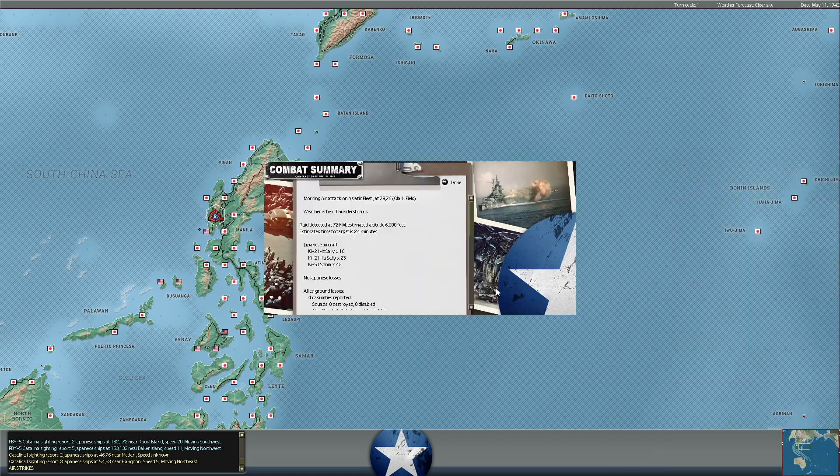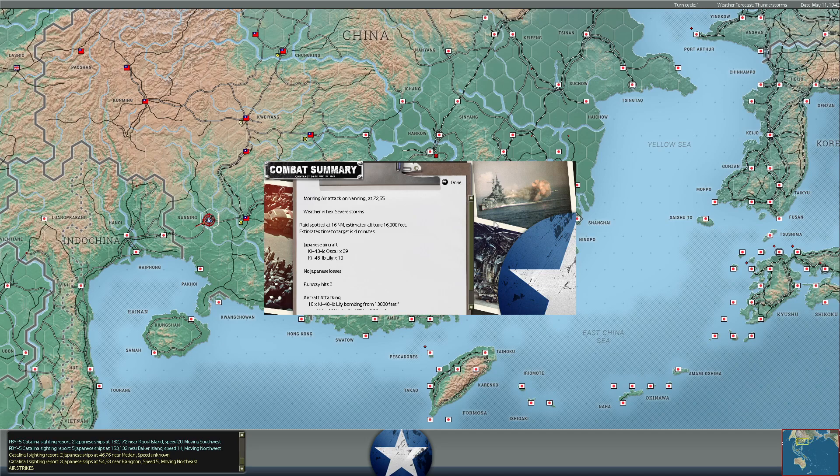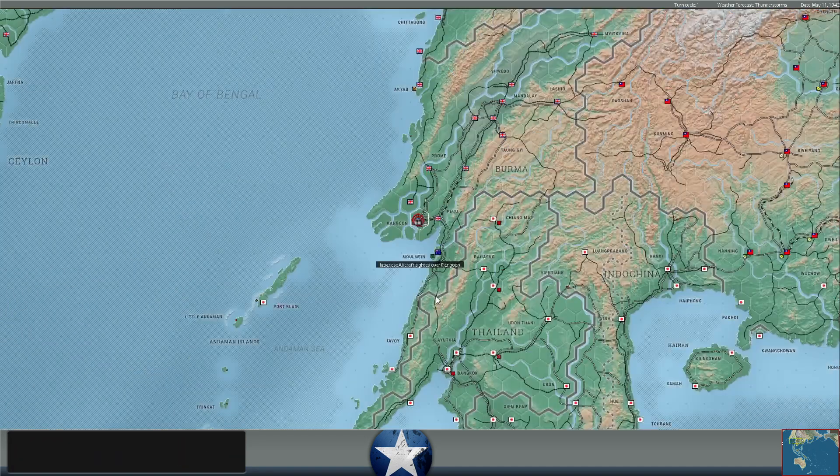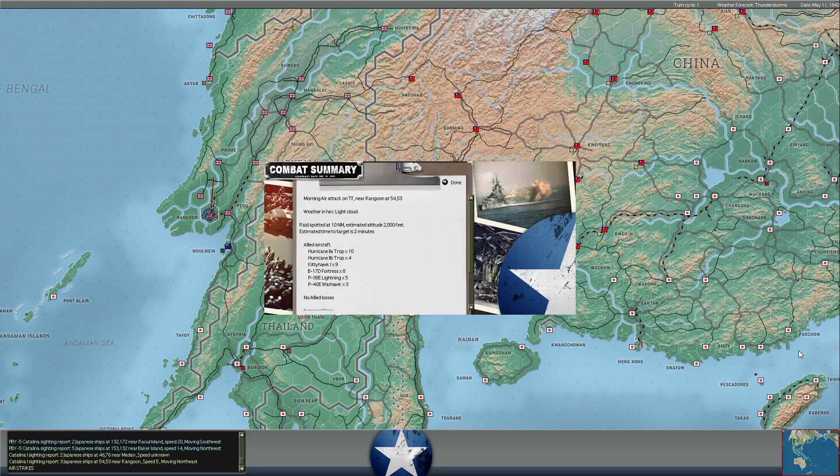Meanwhile, we've got some Japanese bombing going on in the Philippines, hitting our troops near Clark Field. Strategic bombers are also hitting the base at Nanning in China - I don't think there's any way we can hold Nanning. Eight B-17s came in on the Japanese destroyers at 1,000 feet in skip-level bombing, but no hits. These are very low-experience B-17 crews from India flying out of Chittagong. They dropped four 500-pounders each - a waste of 32 500-pound bombs.